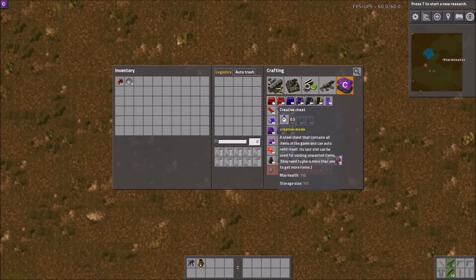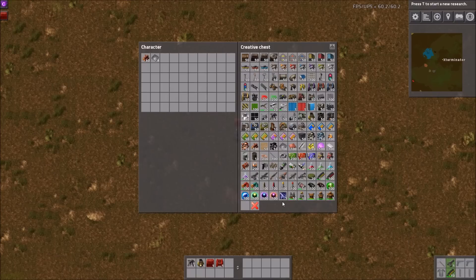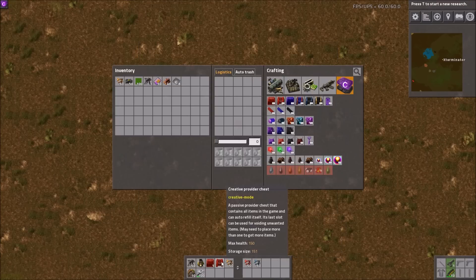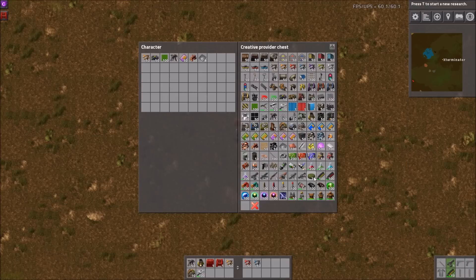We have a creative chest and a creative passive provider chest. The creative chest just has every single item in the game in essentially infinite amounts — it's one stack, whatever the item stacks to, but if you pull something out you can see it just instantly restocks. You could just do this all day. There's one empty void slot for emptying items — you can stick them in there and it'll eat them up. The passive provider chest is literally the same but ties into logistics networks, so it's like a passive provider that robots can pull from pretty much infinitely.